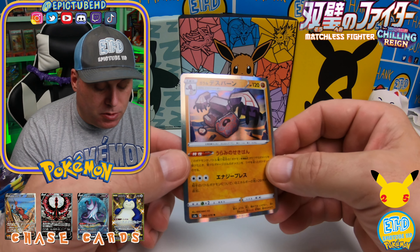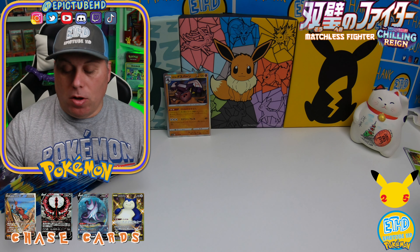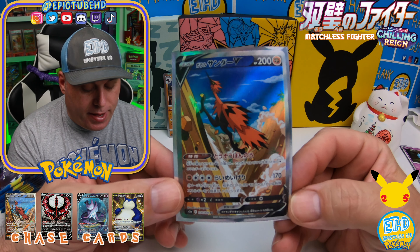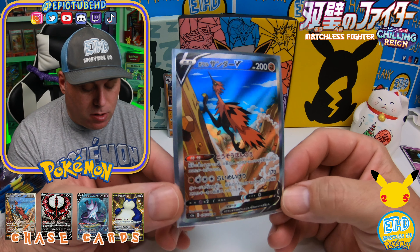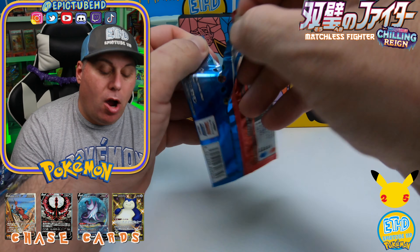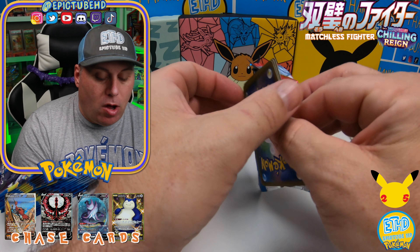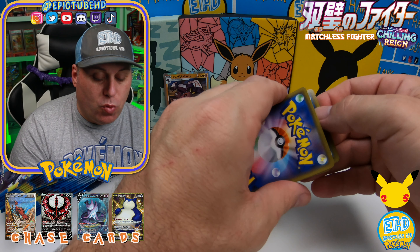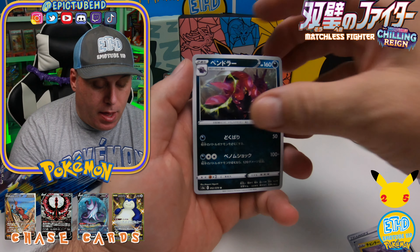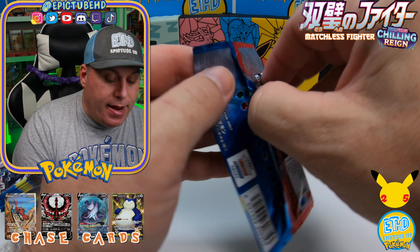We got our first hit — it's a holo! You have the three birds you can get in alternate art form. We did pull the Zapdos in alternate art in our earlier opening — the alternate art Zapdos in Galarian form. Of course you've got the Moltres and then the Articuno. On top of that, there is Slowking and Blaziken alternate art. The Blaziken is really epic as well — definitely wouldn't mind pulling that one. I wouldn't mind getting any of those alternate arts; they're all pretty sick in their own right.